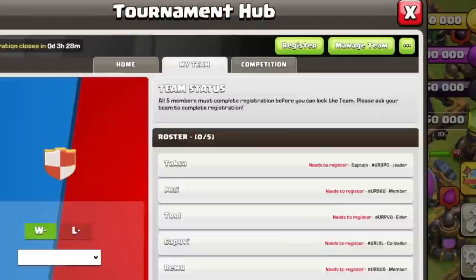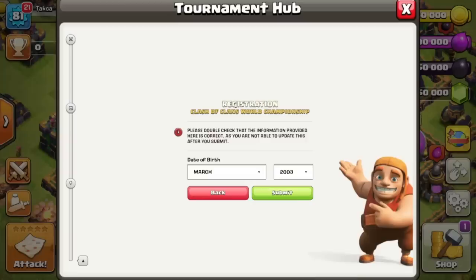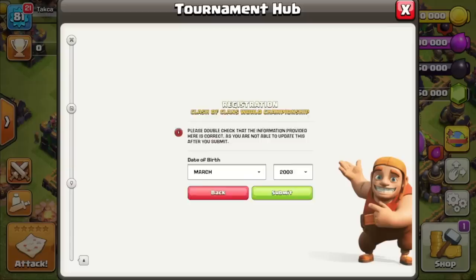Tap the Register button to get started. The first step is to enter your date of birth. Please make sure you enter the correct information before tapping Submit, as you will not be able to update it later. Once you have selected your correct date of birth, tap Submit.